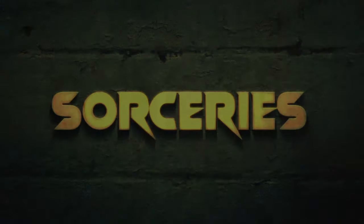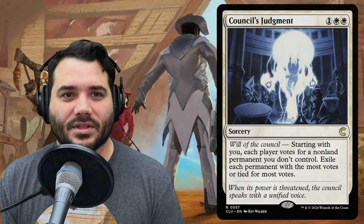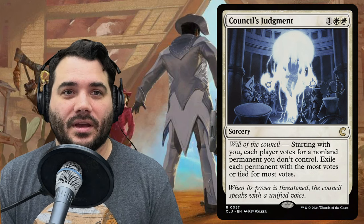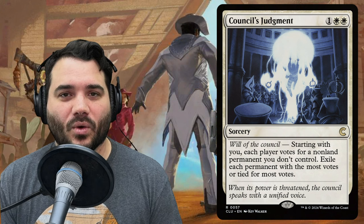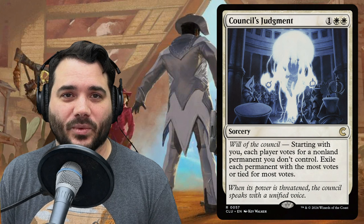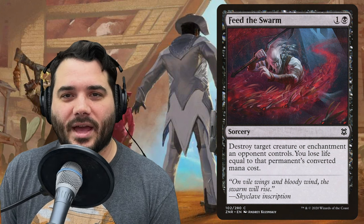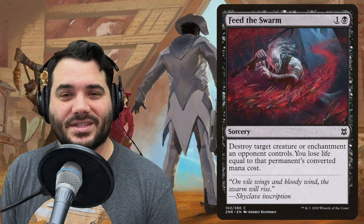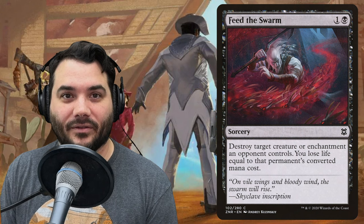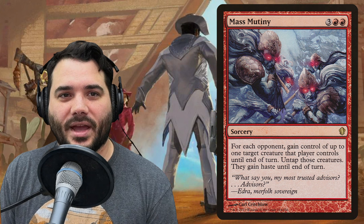Moving on to sorceries: Council's Judgment costs one, white, white — will of the council, each player votes for a non-land permanent you don't control, and exile each permanent with the most votes. Feed the Swarm destroys target creature or enchantment and you lose life equal to its mana value. Hex costs four, black, black and destroys six target creatures. Mass Mutiny costs three, red, red — for each opponent gain up to one target creature they control until end of turn with haste.